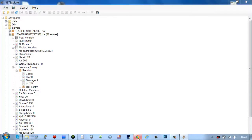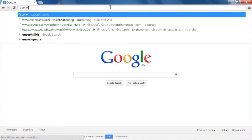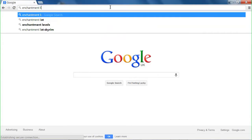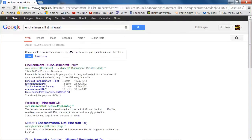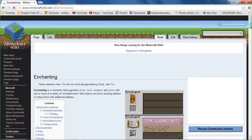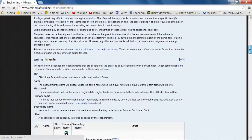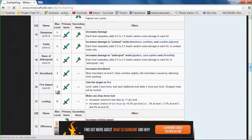Okay, so what you're going to want to do now is type into Google 'enchantment list IDs' — something along those lines — and then just load up the Minecraft wiki. What this will do is tell you the IDs for each enchantment, so you know what you're going to be adding. So just scroll down to whatever tool you're going to be enchanting. Mine's going to be the sword, and I'm going to add every single one.